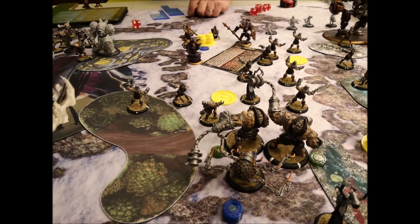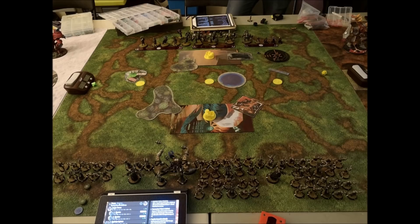Game two is the super incursion scenario — the one I really wanted to test. I'm up against my buddy Daryl running my own models. He really wants to try playing some mercenaries, specifically Ashlyn, so he asked me to get these models together. So if they look familiar, that's because they're mine. One proxy: I still don't actually own Elish, so I'm using the Steelhead Arcanist instead.